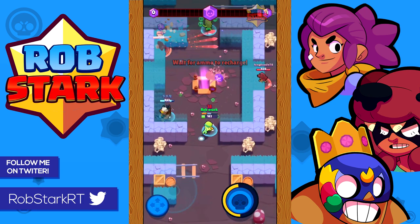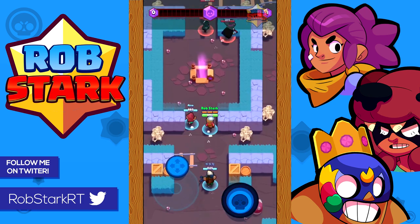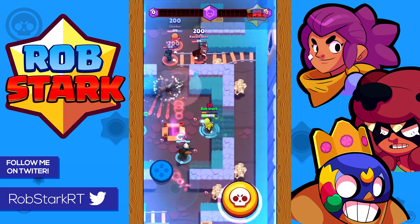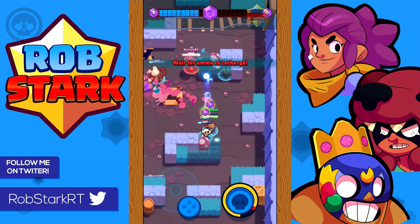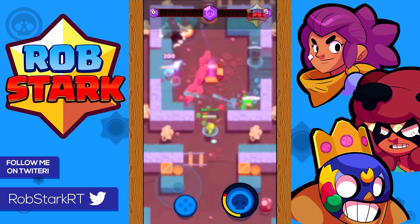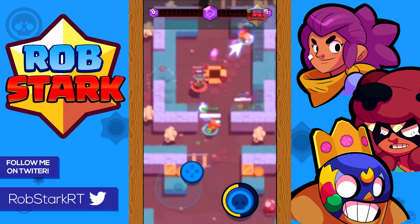Versus Crow — with Crow's faster movement speed, it's often not worth shooting many shots at him unless you can predict where he's going or he has low health. Typically just try to avoid Crow. For Poco — Poco isn't a big threat to Jesse unless Jesse has low health. She out-ranges Poco, so just keep out of his range and you'll out-damage him or force a super.